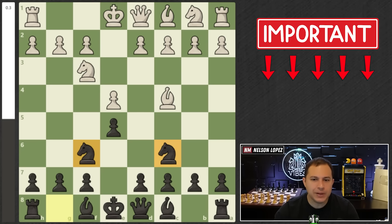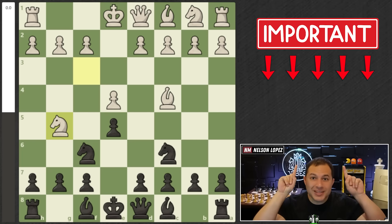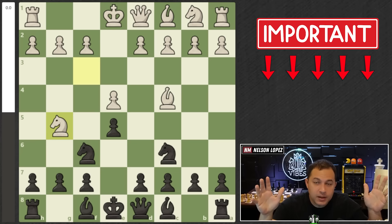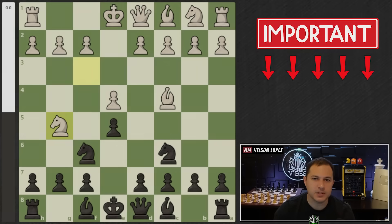The most important thing: when we play the two knights defense, if they play knight G5 trying to go into a fried liver, you need to know what to do — which is why you should watch the other video because I just covered it. A great attacking system. You need to make sure you understand that because you have to be prepared. I'll see you over there in that video right now.